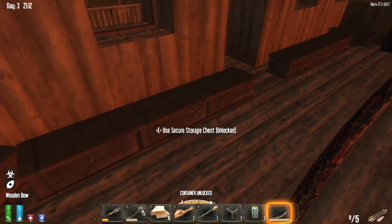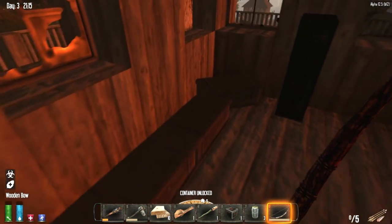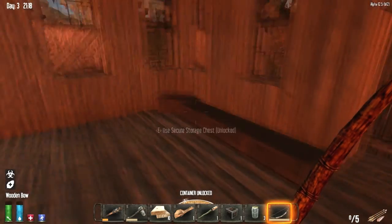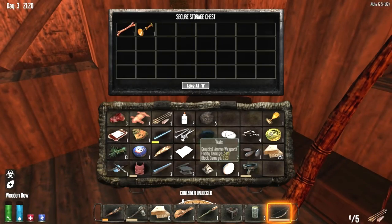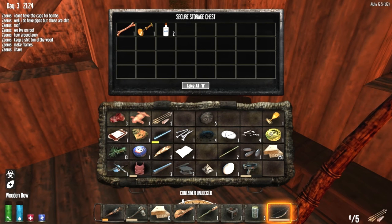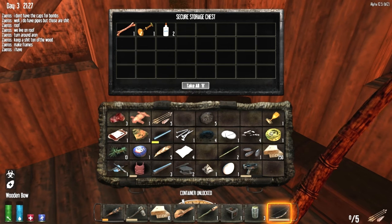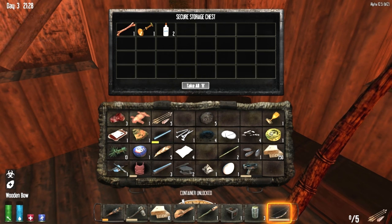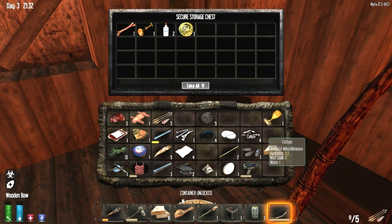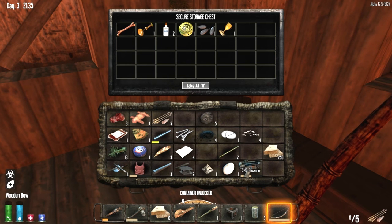Seeing as this is our server, no one's really gonna get into it. I need to unlock all these chests. Should we go back and transfer our beds over here? Yes. I'm gonna make frames. I'm also depositing all miscellaneous stuff into the first chest to the left.